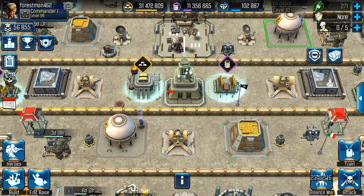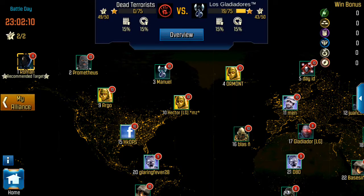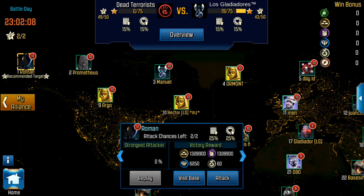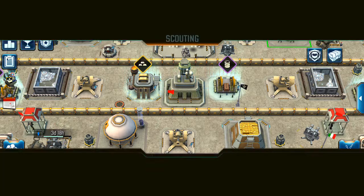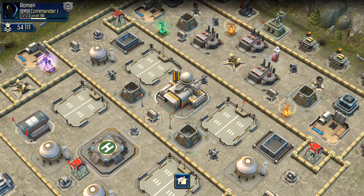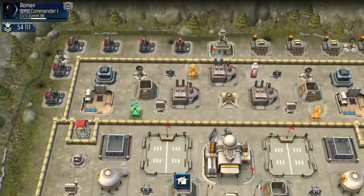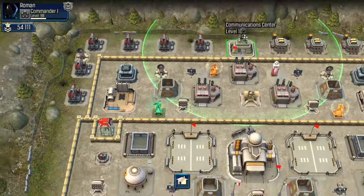Hey guys, time for another fun video. We're going to take a quick look at their only level 11 command center and decide how we're going to do this attack. I think I'm going to make this one similar to my last couple of videos where I go for a hangar first, as opposed to going for the gap. The only gap is nearest the command communication center.